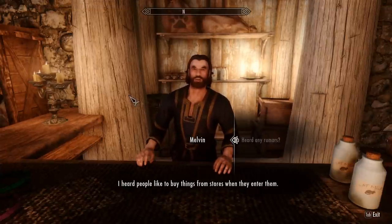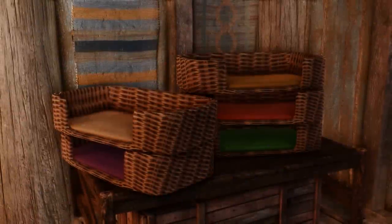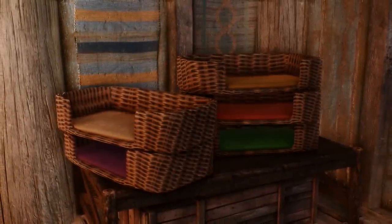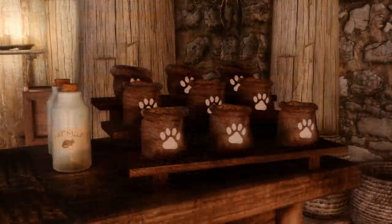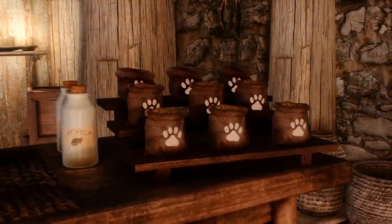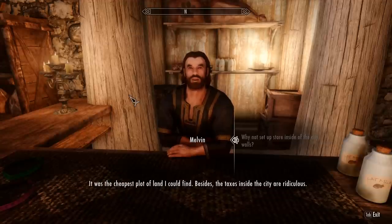[Melvin]: 'I heard people like to buy things from stores when they enter them.' Melvin is a bit of a cat enthusiast and has some fun dialogue, and can even be heard singing to himself on the rare occasion. Talking to him also gives you the location for the second cat shop, just outside Riften, and he even explains why he hasn't set up shop inside of the city walls. [Melvin]: 'It was the cheapest plot of land I could find. Besides, the taxes inside the city are ridiculous.'